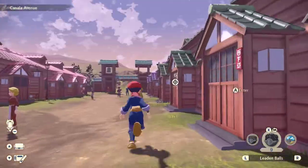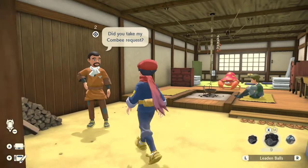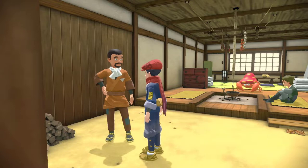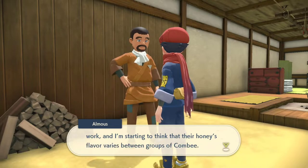Once you get the request, head over to this house right here — it's over by the farm. If you're having trouble finding the location of Al Moose's home, go ahead and enable the guide on the request by hitting your map, then hitting Y, and enable the guide in the request area and it'll show you which house to go to.